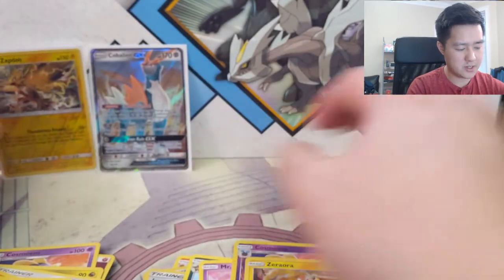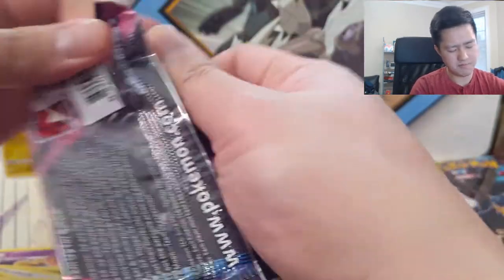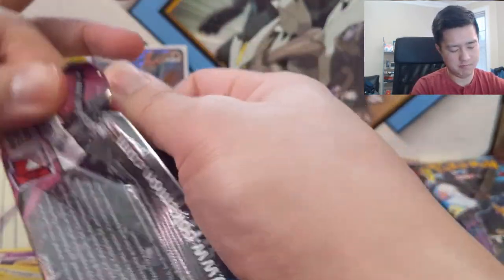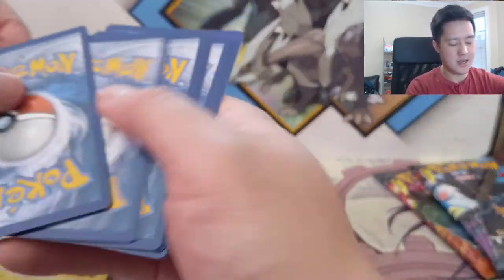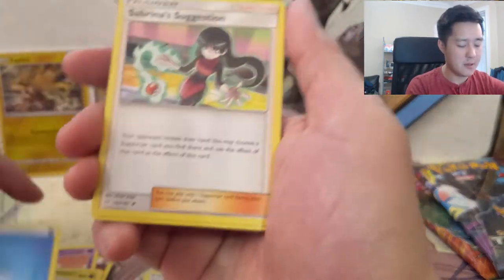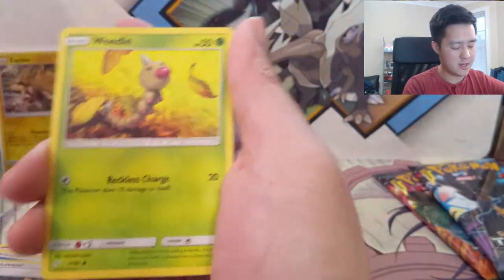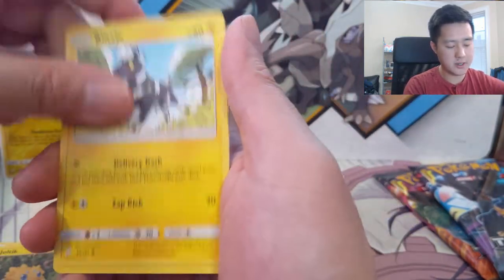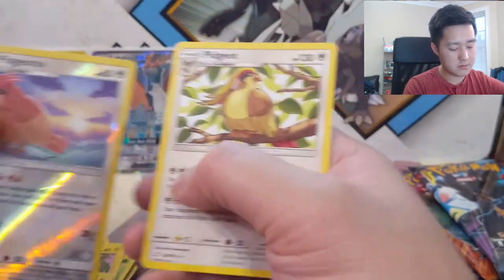More than halfway through, we got three packs left. These packs are still hard to open, in case anyone is wondering. I'm putting one of these codes to the side — if you are looking for code cards, just let me know in a comment or hit me up on Instagram and I'll be happy to send you some. Alright: Anorith, Zorua, Weedle, Joltik, Blitzle, Paras, Pidgeotto reverse, and then a Pidgeot.